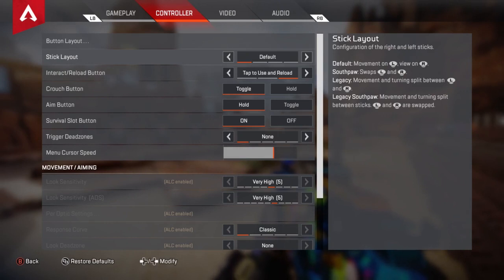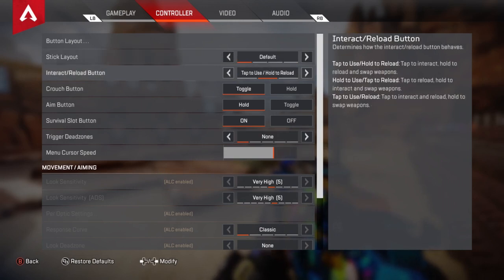Stick layout I also have at default. You can swap it to southpaw, legacy, or legacy southpaw — I have never touched that ever. Interact slash reload button I have on tap to use and reload — you can just leave that there.